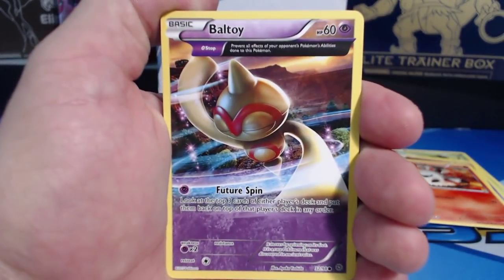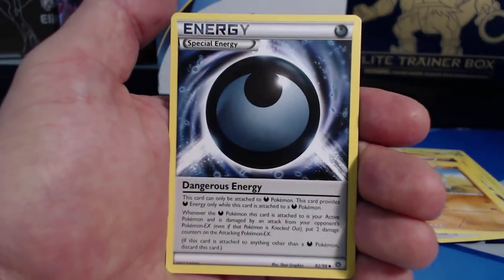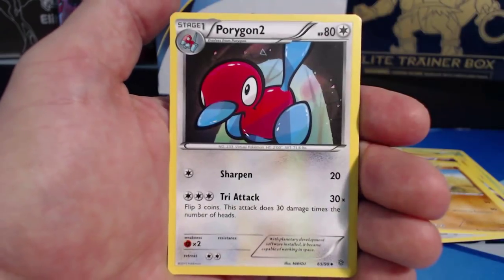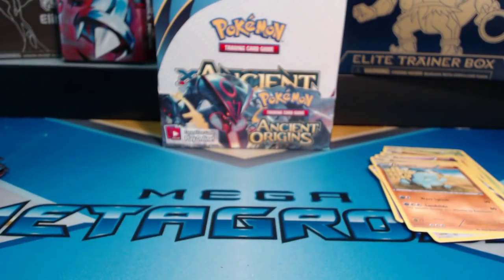I'm actually going to drop the camera down a notch so we can get really close. Pack two: Baltoy, Ralts, Goomy, Eevee, Quagsire, Bellossom, Special Dangerous Energy, Porygon 2, Reverse Holographic Goomy, and a Vespiquen — Rare, Ancient Trait.